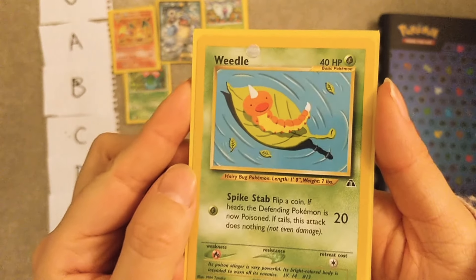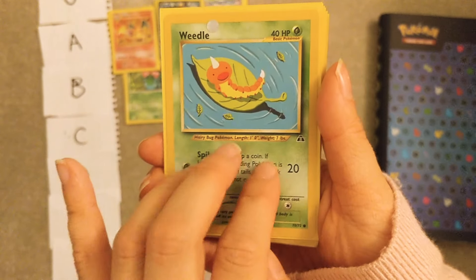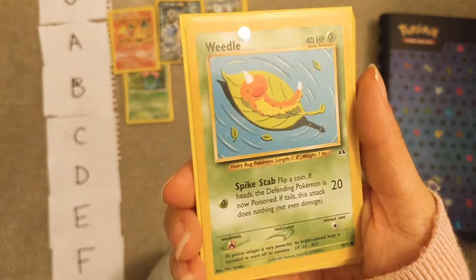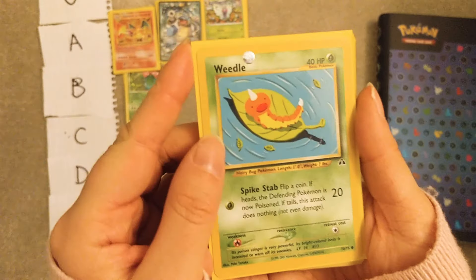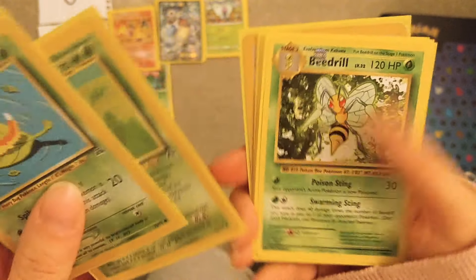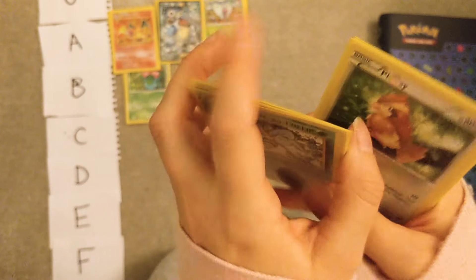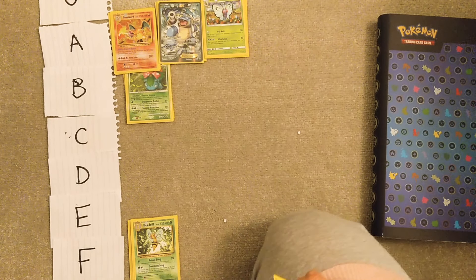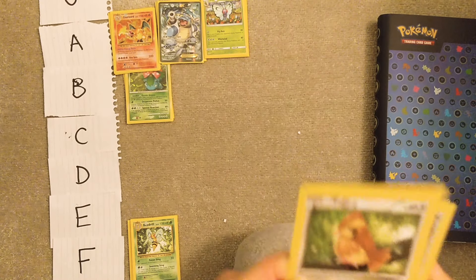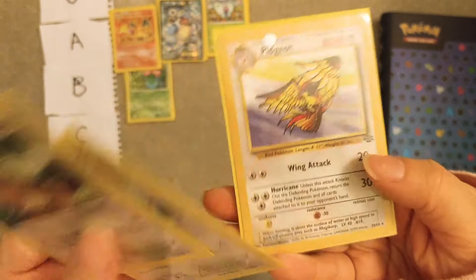Weedle — how cute is that Weedle. I can't believe I don't remember the sets — a year ago I would have known all of these. I haven't done anything with Pokémon cards in like a year or two. The state of Pokémon cards right now — they're impossible to buy — so tragic. But that Weedle is adorable, that Kakuna is also pretty cute. And that is a Generations Beedrill — and Beedrill is garbage, absolute garbage. I'm gonna put it in F.